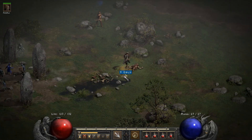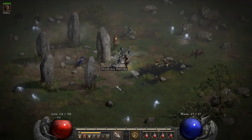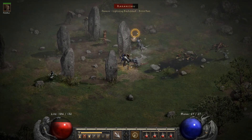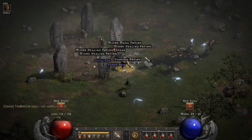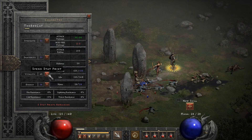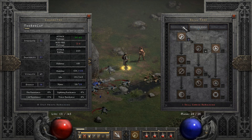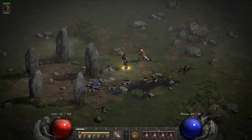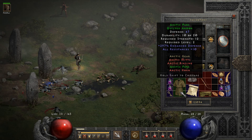Anyway, where's Rakanishu? Last time we fought him we blew his head off - he's not exactly a high-level enemy, he's a fallen one. You've got to be careful though, Rakanishu has some very nasty attacks. We're here now.